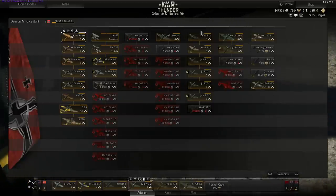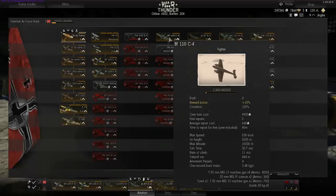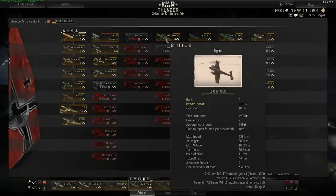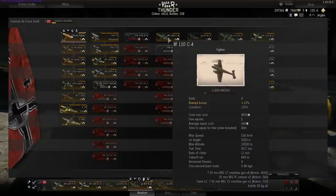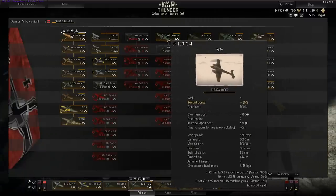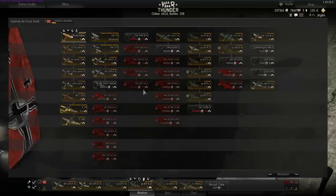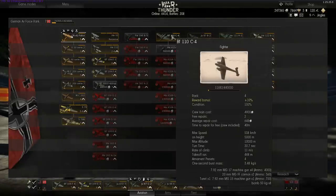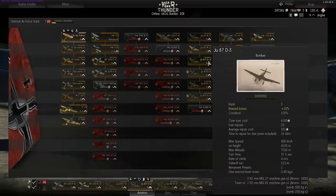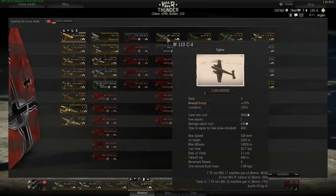The Germans have two different lines of ground attack aircraft, which is interesting — I don't think any other nation does that. Unfortunately this one at Tier 4 starts with the Bf 110 — this is the M3 Lee of War Thunder. The Bf 110 is an absolute turd of an aircraft. I could not wait to get rid of it, even if that meant switching to a Stuka. The Stukas aren't that good either, but the Bf 110 is just appallingly bad. You don't have to fly it for very long because it's only Tier 4; the next step up doesn't happen until Tier 8.